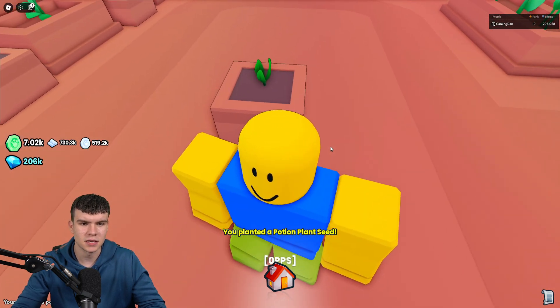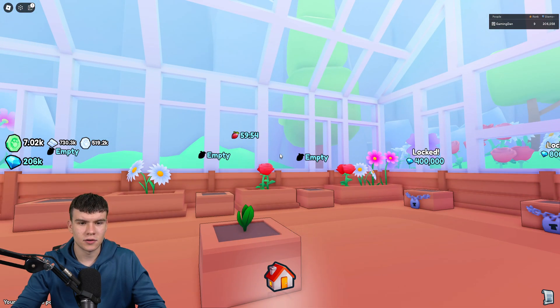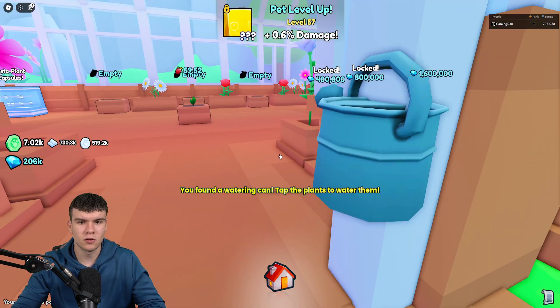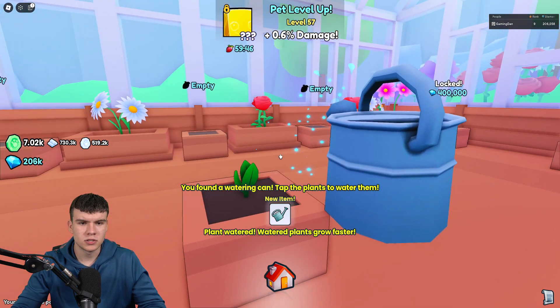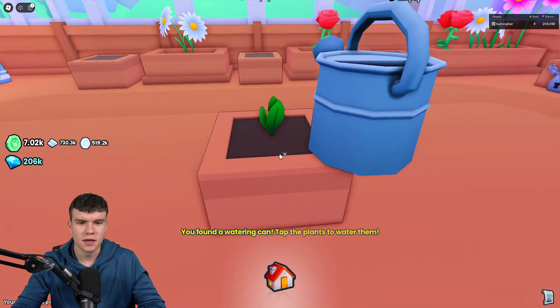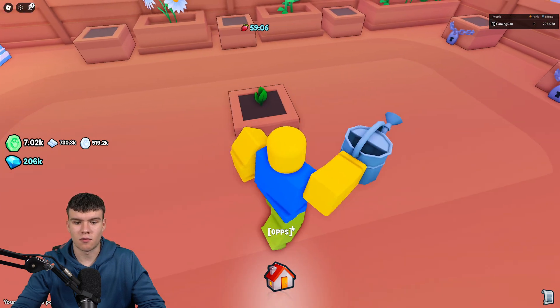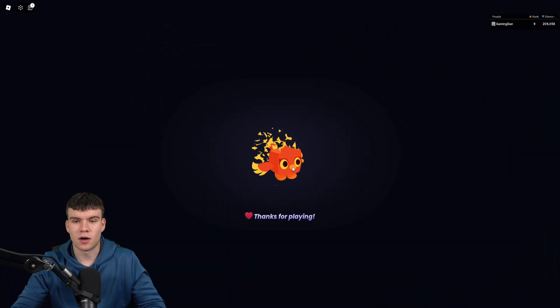We've got potion plant seeds. We can click on confirm and click yes. What happens is we can plant this seed down and that will go ahead and take 59 minutes to grow. We can also pick up a watering can, which if we use it, it's going to make our seeds grow faster. When our seeds grow and we harvest them, we get the rewards, which is quite cool. So that's how that works.